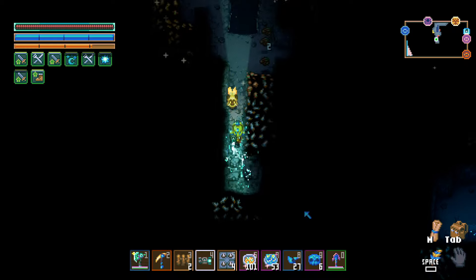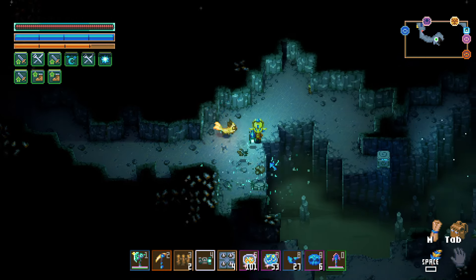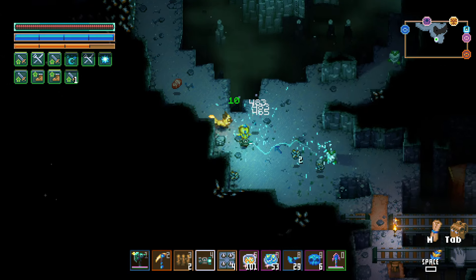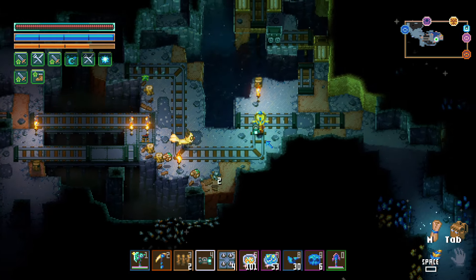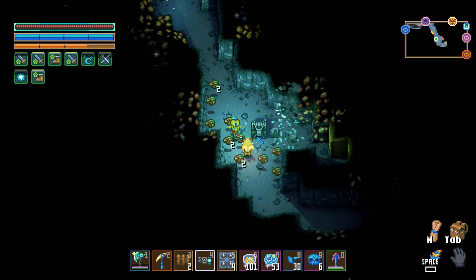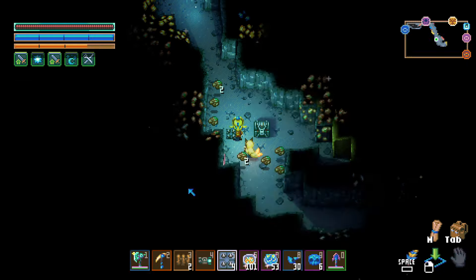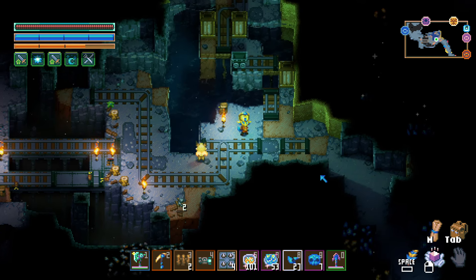There we go — 28, another pot, 29. It's really not hard to farm these up. I'm mining through walls faster than early-game players, but this is just to show you how to get them. We're at 30 now. Just go around breaking pots and defeating mobs. One of these small chests just dropped — if you get one of those, make sure you grab it because they also have a chance of containing skull shards inside.